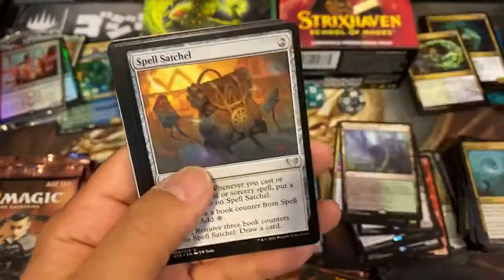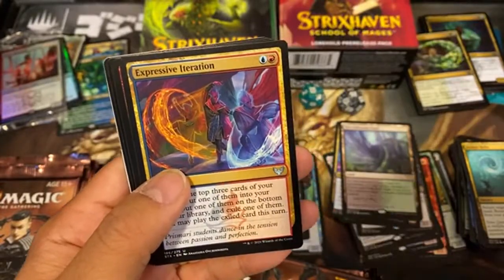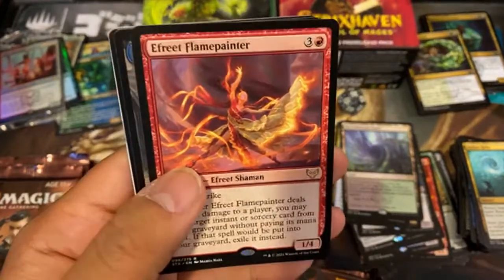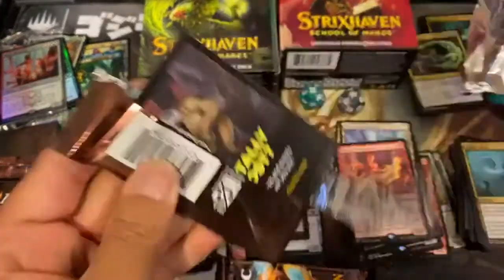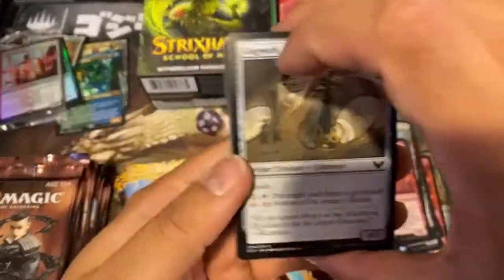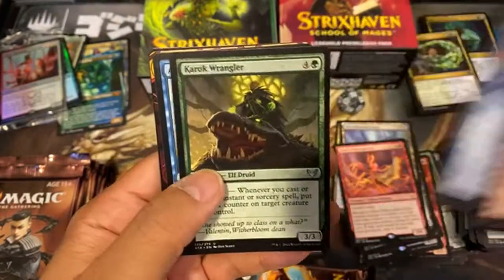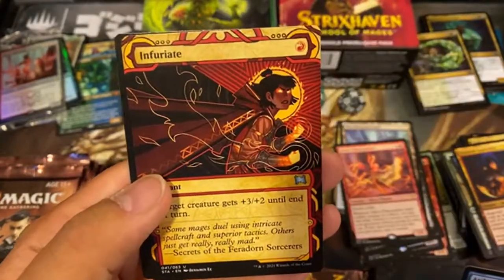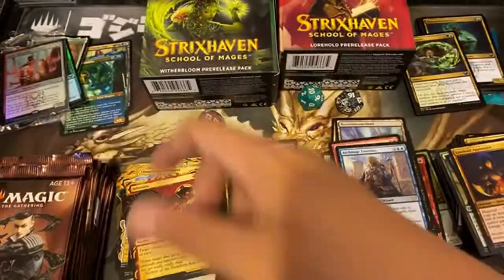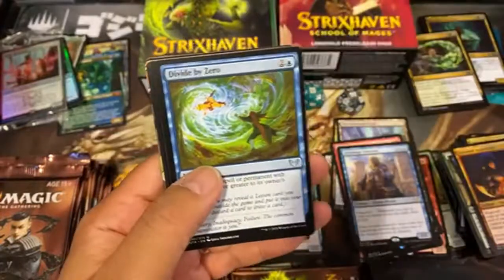That's a cool looking card. Spell Satchel, Expressive Iteration — I've got too much going on over here. A Freak Flame Painter, and then you get your token cards. Not too exciting on the theme packs — these single draft boosters are more exciting. I also picked up a set booster, and on the set boosters you can pull up to four rares per pack.